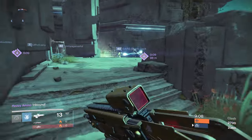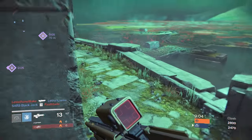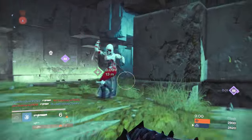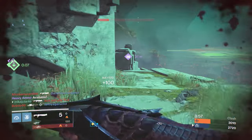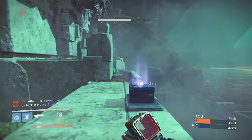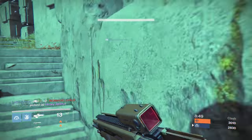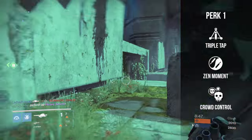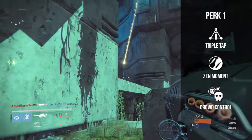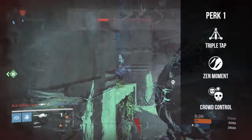I lucked out with my roll of Third Eye and Crowd Control, but the kind of perks you want to keep an eye out for are the ones that will extend your range or increase your stability. For sights, a lot of that comes down to personal preference, but my top picks are Red Dot ORES, Red Dot ORS1 and Truesight IS. Perks to look out for on the first spot are Triple Tap, Zen Moment and Crowd Control. As happy as I am with Crowd Control on my rifle, I would trade it for Zen Moment any day.